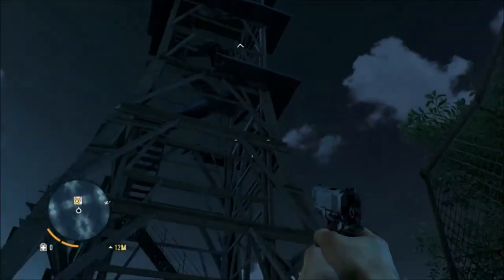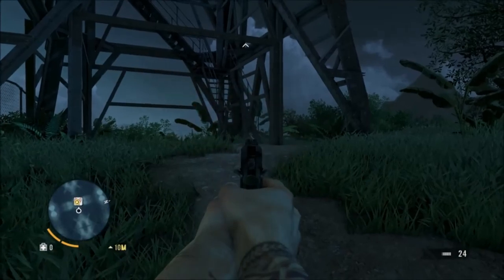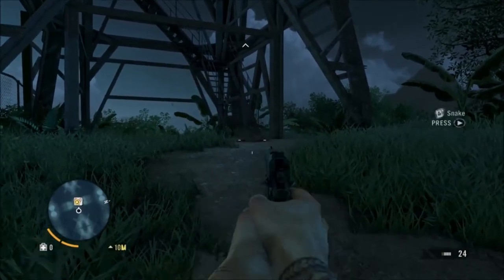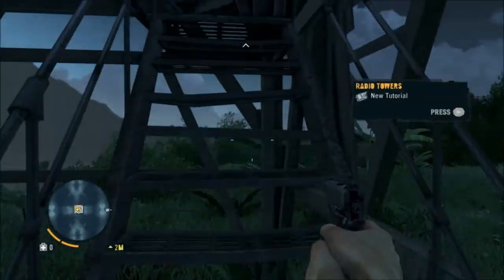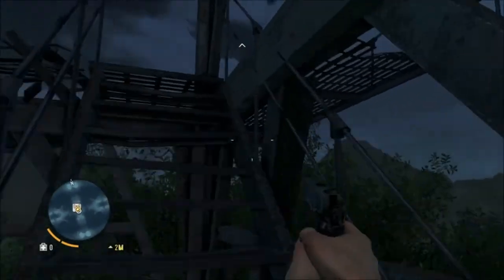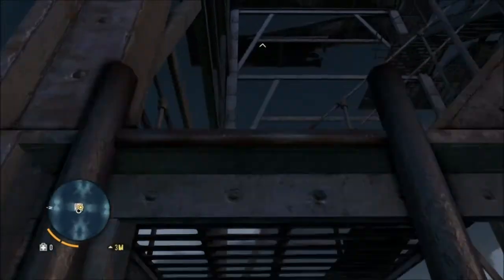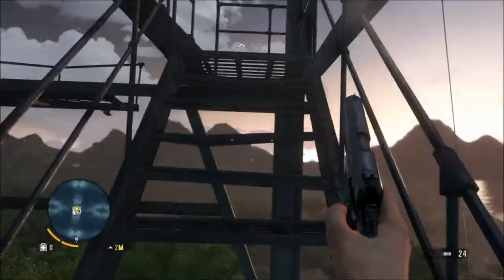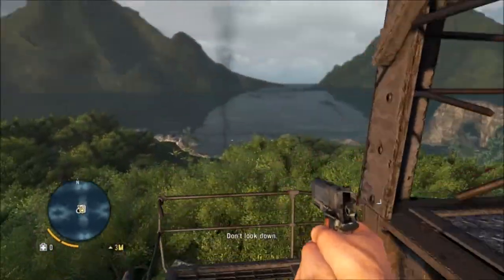So this is what the radio towers look like. There's a snake right there — killed the snake. Activate radio towers to reveal the map, make weapons free in stores, and unlock new supply drop quests. Supply drop quest is where you get on an ATV or any type of vehicle and deliver items — sometimes medical stuff, sometimes weapons, all kinds of things people need on this island.